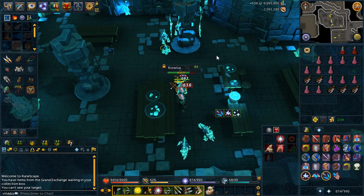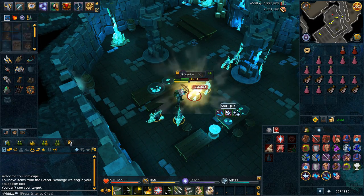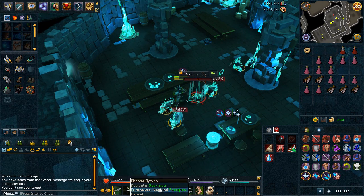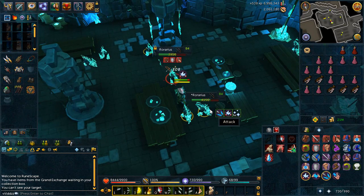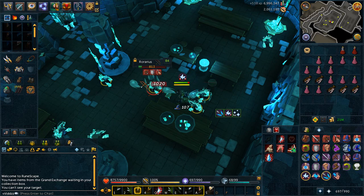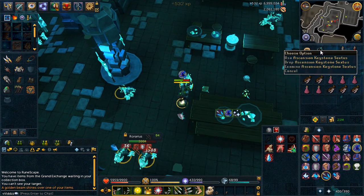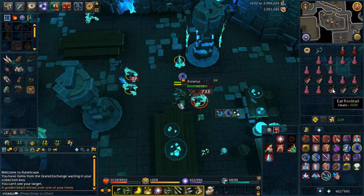I want to see how much money I can make from an hour of camping here and see how many keys I can get. Trent told me there's a beam of light that shines over the keys when I get them, so I can just relax. Soul split should be good enough to regenerate my health, and I've got sacrifice on my ability bar so I don't have to eat as much food. I just got a keystone straight off the bat — after maybe my 10th kill.